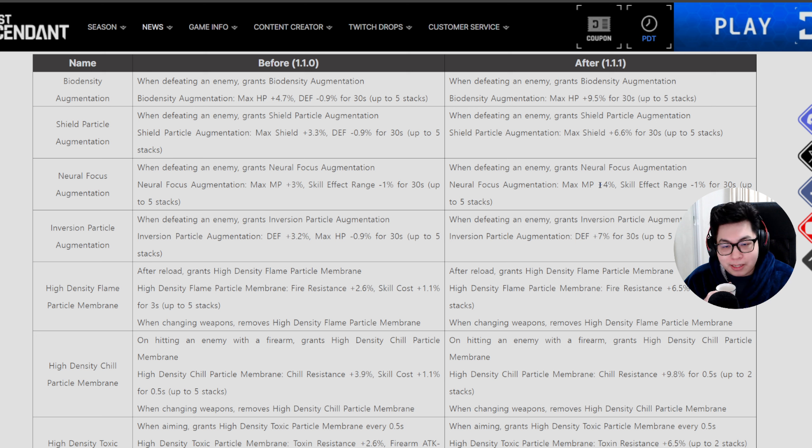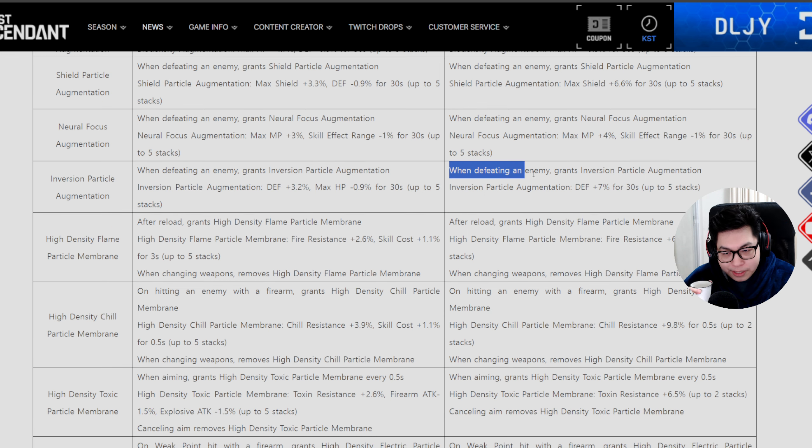The shield one is plus 6.6%, max MP is plus 4%, but there's still a negative effect — skill effect range is minus 1%. They said they'd remove negative effects but this one remains, probably for descendants that don't make use of effect range. The max augmentation could be useful for some farming builds if you don't mind the slight decrease in range.